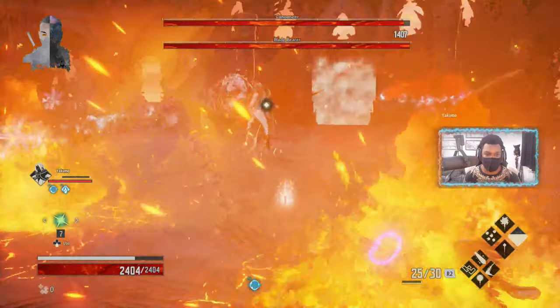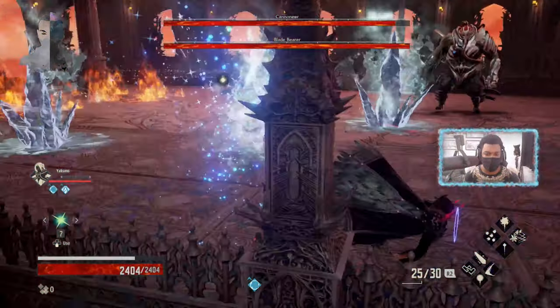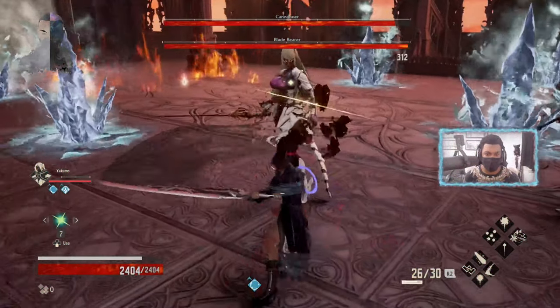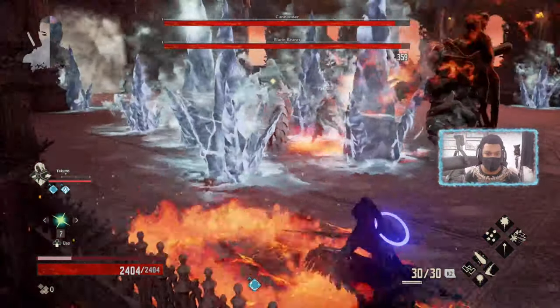What's going on guys — now this is how I defeated this absolute monstrosity of a boss. Essentially I've got a magic build on, a dark magic build, and I've also got a light weapon.